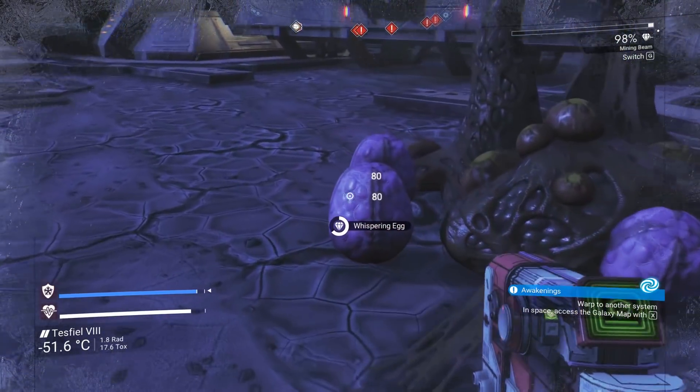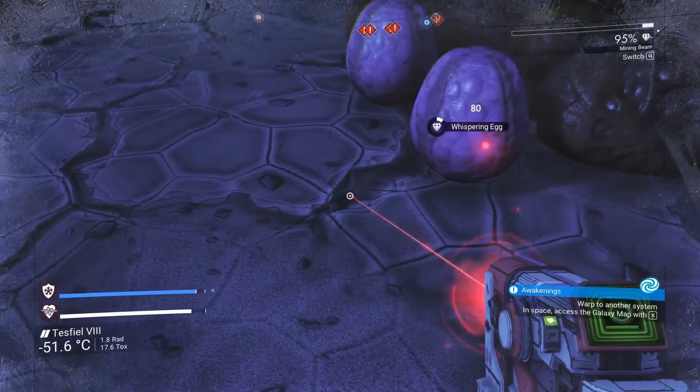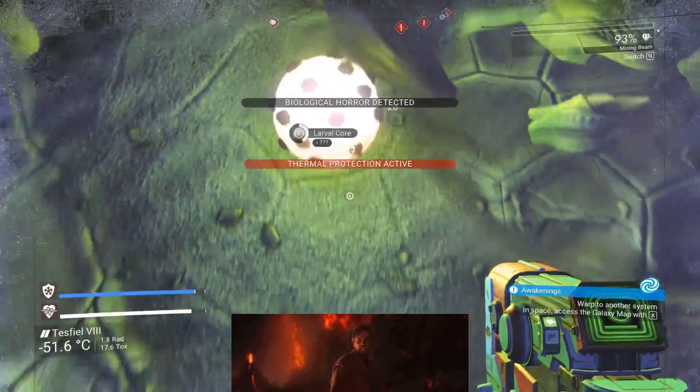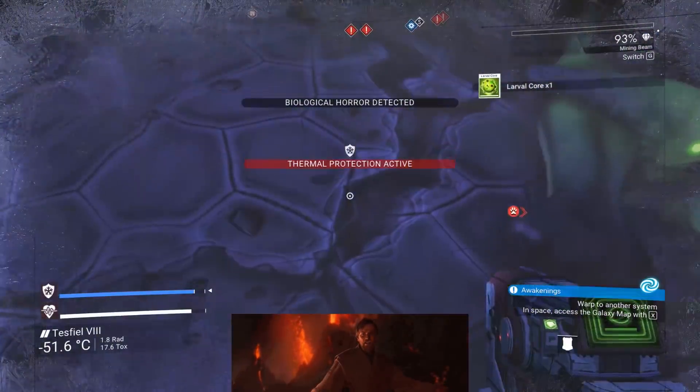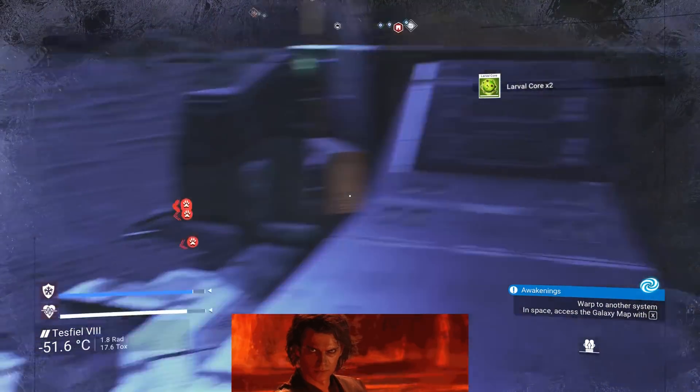For console users, hold the key prompted. Once you have picked up both cores, use your jetpack and fly onto the high ground — right onto that high ground. The horrors can't climb for whatever reason, so you'll be safe.